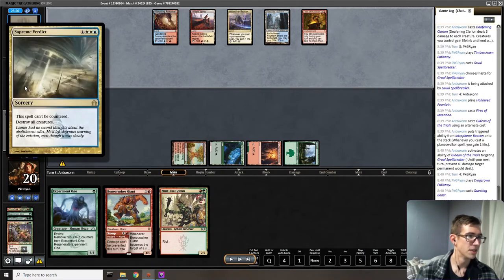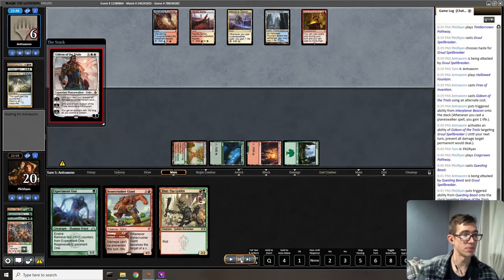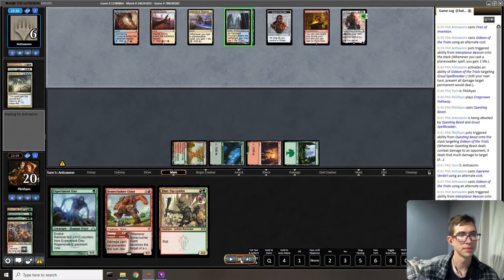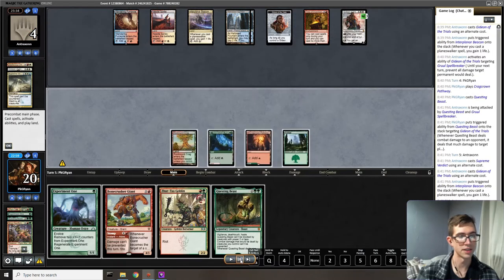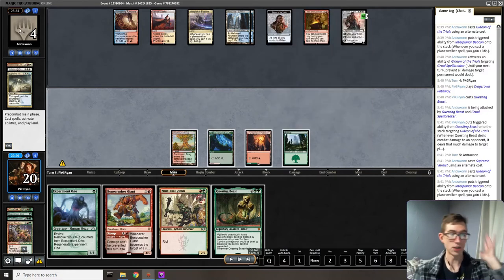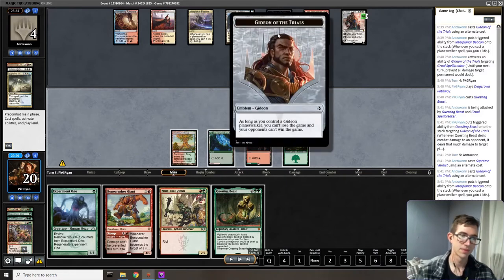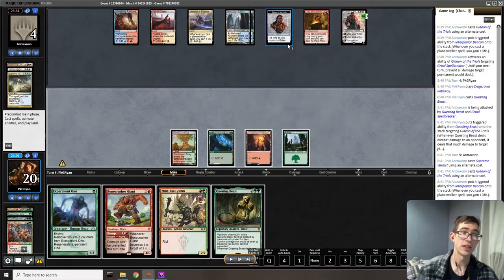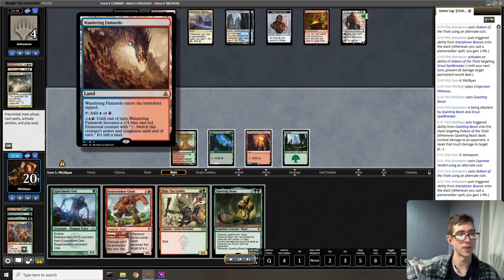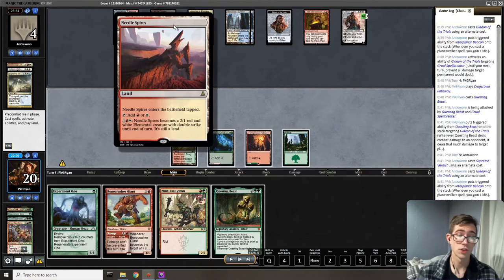Of course it's not always simple — the opponent gets to follow up with a board wipe. And with Fires of Invention they can play another card, so they choose Gideon, plus shock a land — a very heads-up play. Once again I draw a Questing Beast. Since the opponent can't cast spells during my turn, Questing Beast is lethal against them, as long as we can also kill their Gideon.